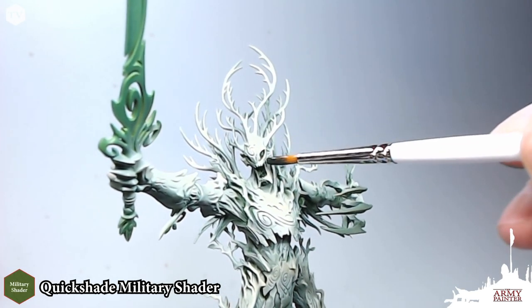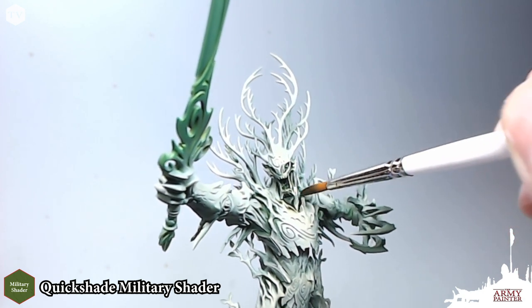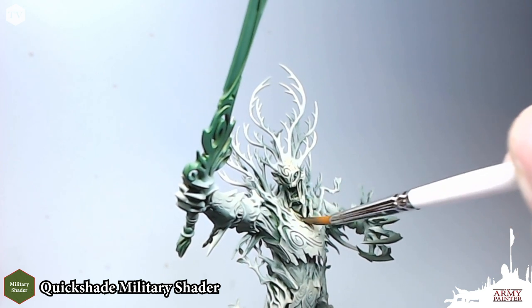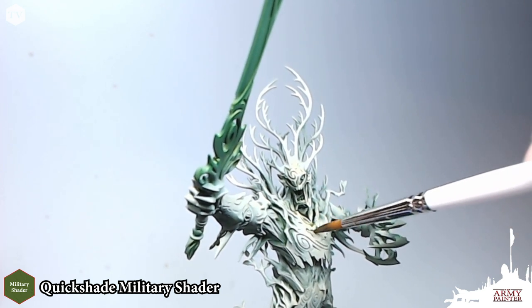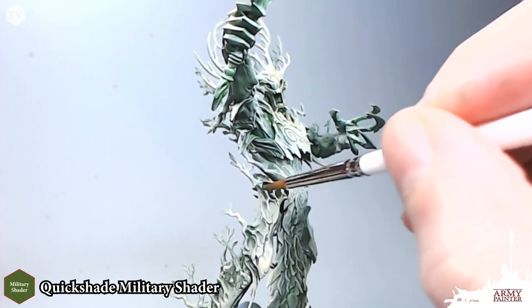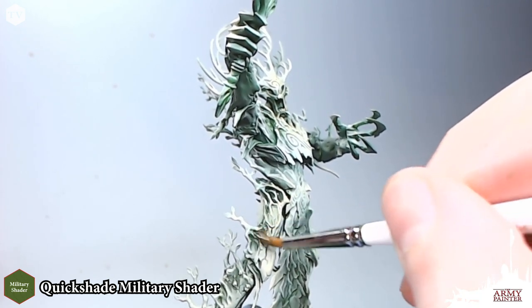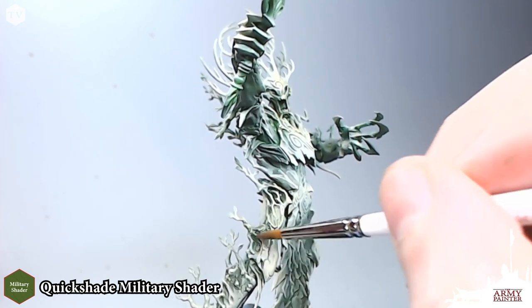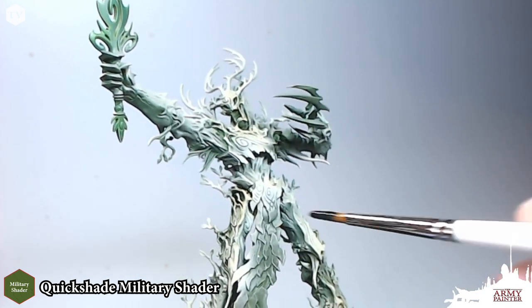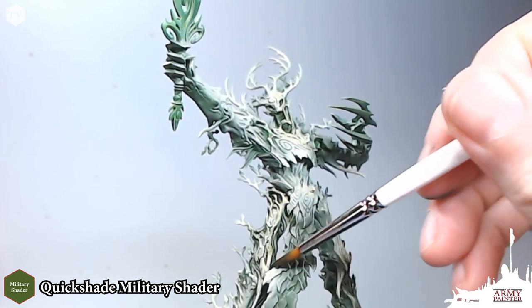We're going to take Military Shader right out of the pot — we don't need to thin this down too much — and apply it over the entirety of the model. It's okay if you get a little loose here. You don't want any major pooling; just make sure you get good, even coverage, washing it into the recesses, because we are going to dry brush and hit it one more time with a slight airbrush in later steps. Make sure the Military Shader gets into all the nooks and crannies and details on the model.